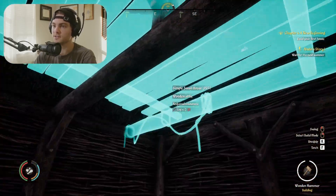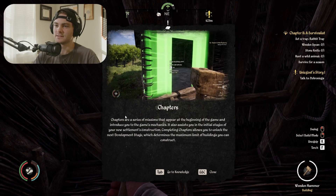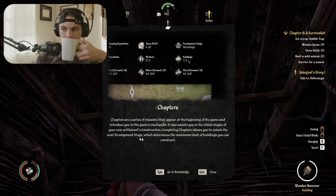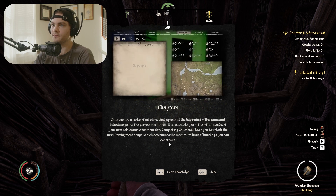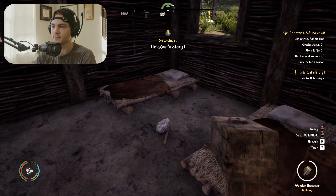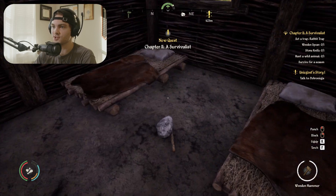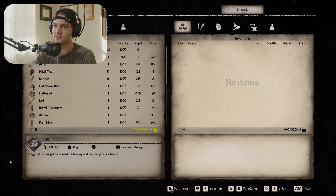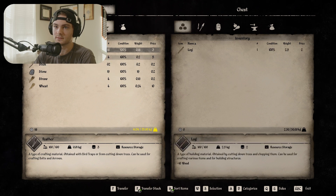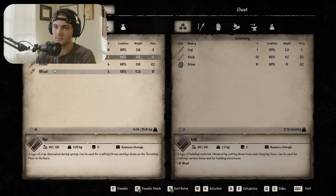Let me grab these logs — there we go. Look at that! It comes with a bed and a simple cauldron, a chest. This is amazing. The layout's pretty accurate — this would be a typical very poor person's experience of living. This is how I'm living now.